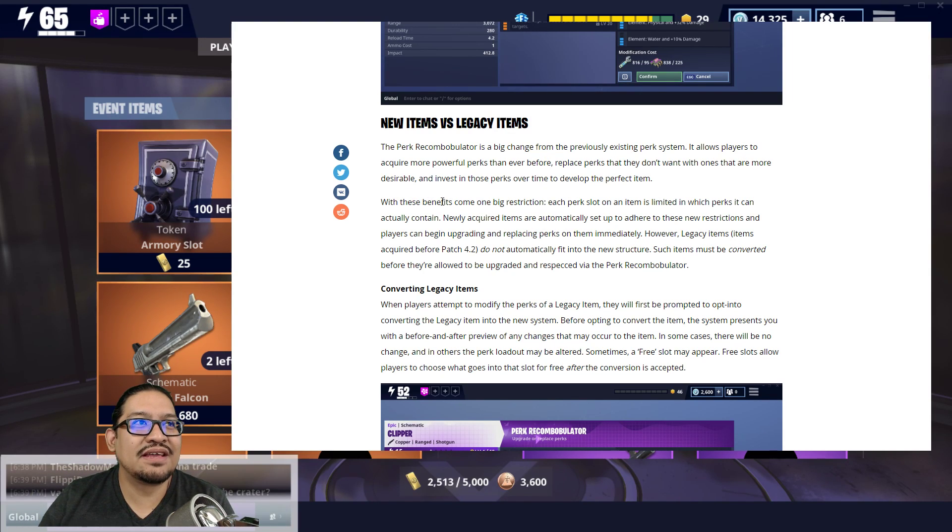With this benefit comes one big restriction: each perk slot on an item is limited in which perks it can actually contain. Newly acquired items are automatically set up to adhere to these new restrictions. However, legacy items — anything acquired before patch 4.2 — do not automatically fit into the new structure. Such items must be converted before they can be upgraded via the Perk Recombobulator. If you already have a godly weapon, you might not want to do this — I'm not sure why they're doing it this way.